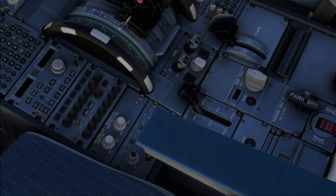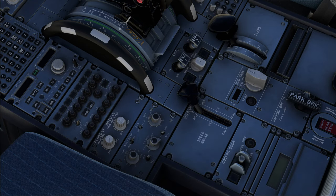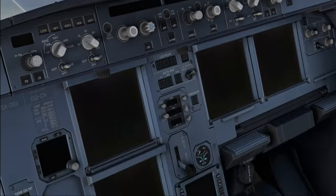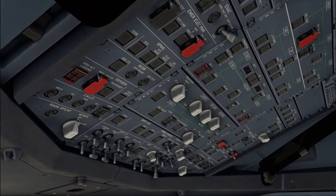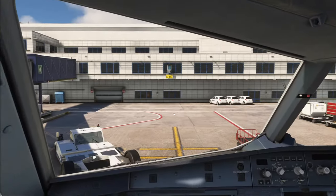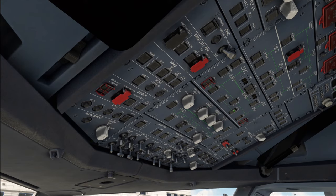Master lever off, engine mode selector norm, weather radar off — looking at the weather radar, there are some lovely new textures, certainly gotten some rework. Looks excellent. Landing gear lever is down and wipers both off. It does take a little bit to get used to the slightly higher seating position. You can see the slight change in perspective compared to the earlier version.